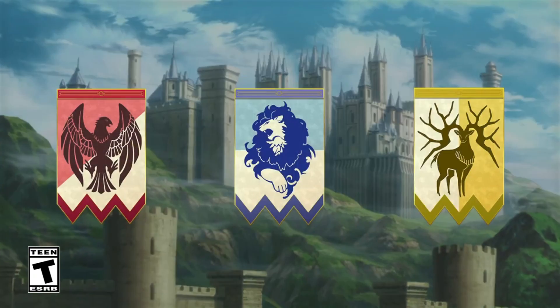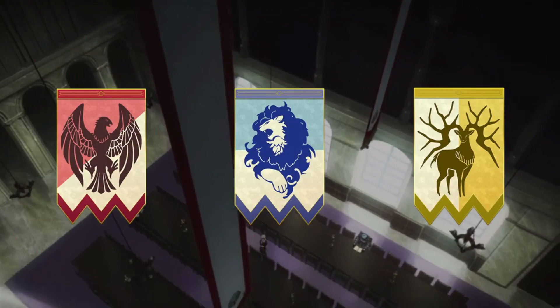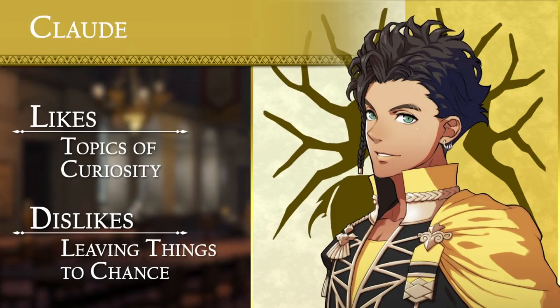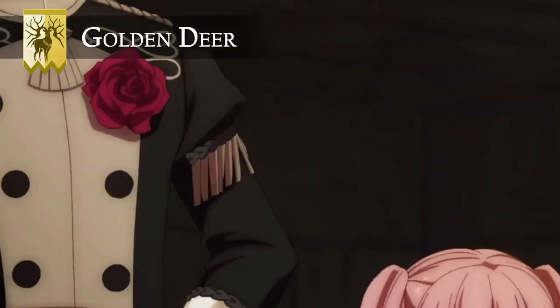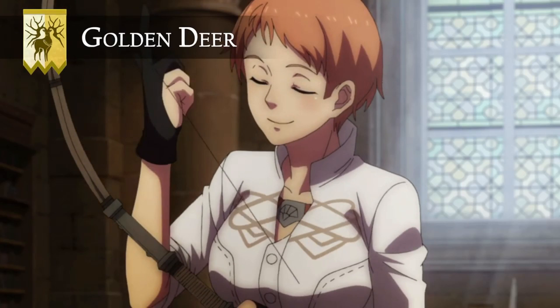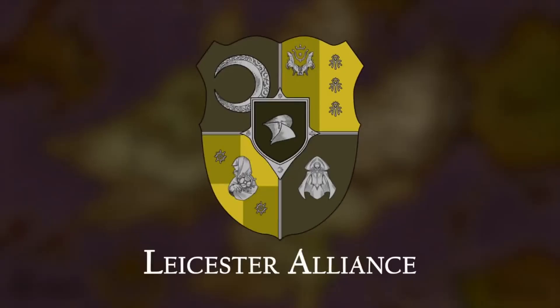The Golden Deer House is home to an array of many different kingdoms, as they're comprised of students from the Leicester Alliance. The Golden Deer House is led by the heir of the Alliance, Claude, and is accompanied by an array of different students from the Alliance, who all come together under one house to learn from you, the Professor, if this is the house that you decided to choose.